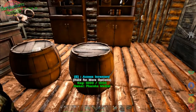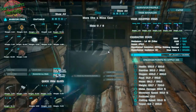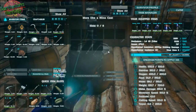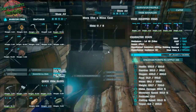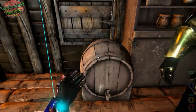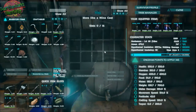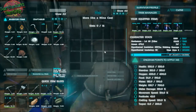So for the keg — the keg is eight slots and a ten times preservation multiplier. And we also have the large keg here, which is a sixteen slot with a ten times preservation multiplier as well.